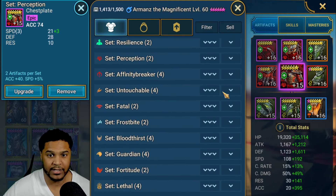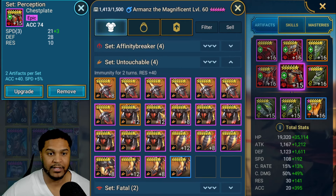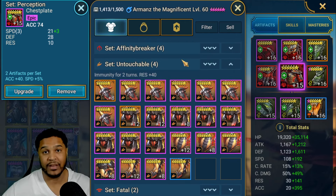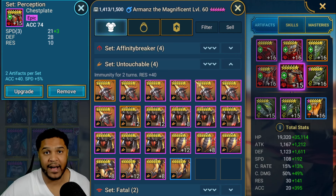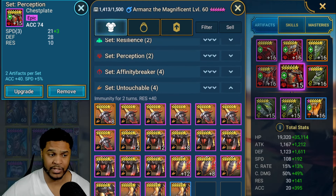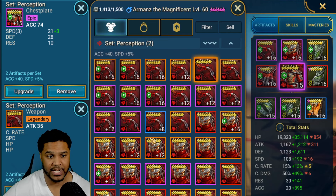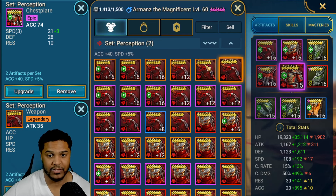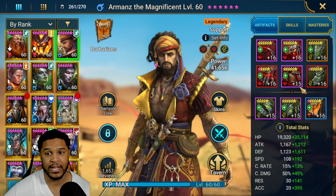The scarab boss set is called Untouchable — it's immunity plus resistance, which is pretty cool. You're going to want to look for speed and accuracy on him rather than speed and resistance, but having some resistance is also nice because he could get polymorphed. If you're going up against champions that have less than a five-star blessing, they might not be able to polymorph if they don't have high accuracy. I haven't rolled these two pieces yet but I did recently forge them — waiting for the next artifact enhancement event, which is why my gear is level 15.